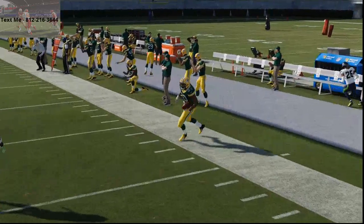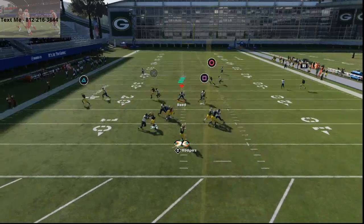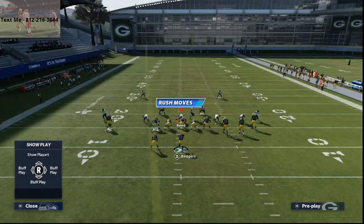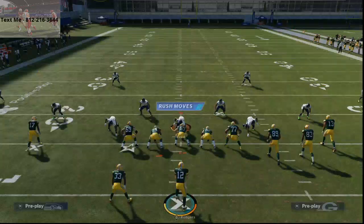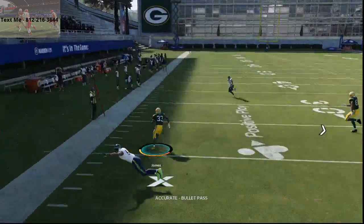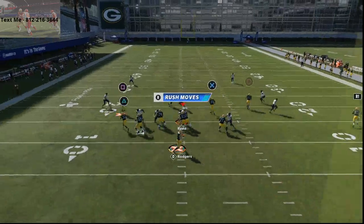Now what if they run man-to-man? This is a mesh concept. What's really unique about the gun cluster is that if they man-align and press the corner on the right side, the corner doesn't always go with him. You can still get Scantling out there for a quick lob ball — possession catch it on the outside, that's an absolute dot against man-to-man. You also get a quick touch pass to the back, which destroys man coverage, plus two underneath routes.